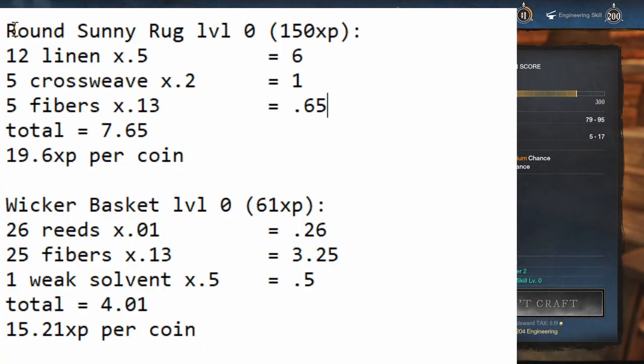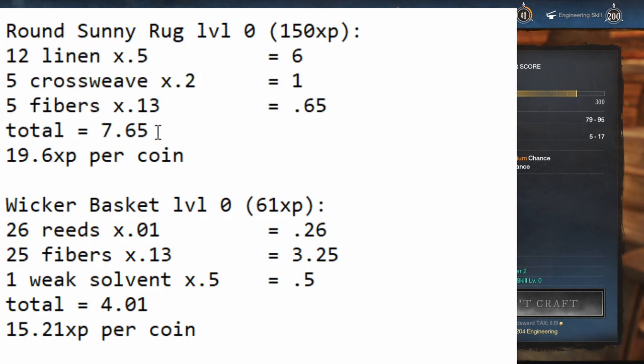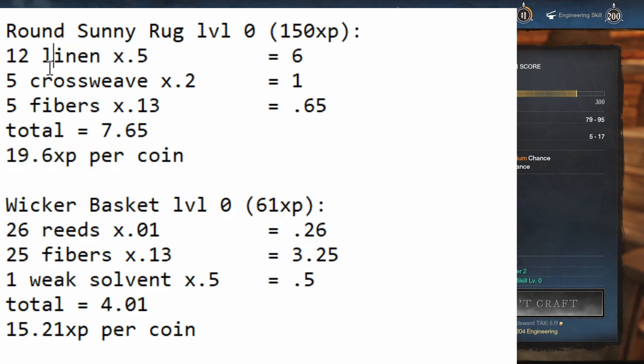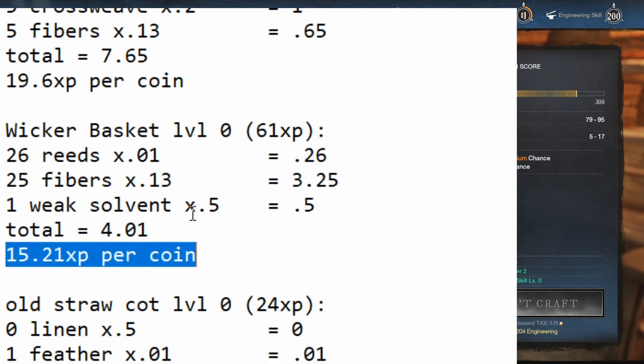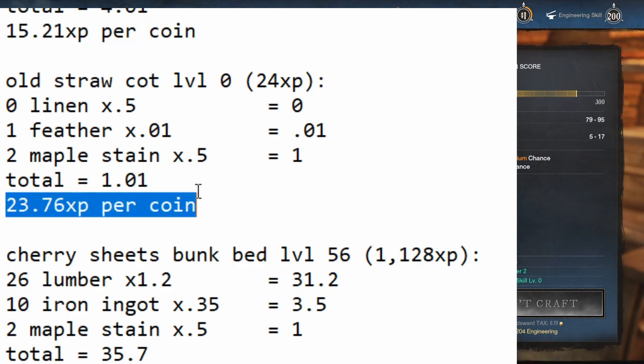I went through everything here that makes any sense to craft, and I put the level required to craft it, how much XP it gives, what items it uses, the total cost of each one, and how much XP it gives per coin spent, assuming you buy the materials at these prices. I also subtracted the materials you get back — so in the case of a sunny rug, it uses 15 linen but gives back around 3, so I chalked it up as 12 linen per craft. The sunny rug was 19.6 XP per coin, the wicker basket was 15.21 XP per coin, and the old straw cot was 23.76 XP per coin at level 0.